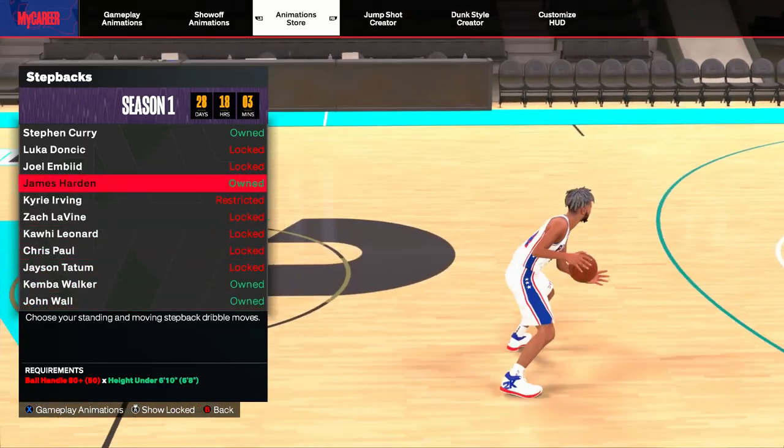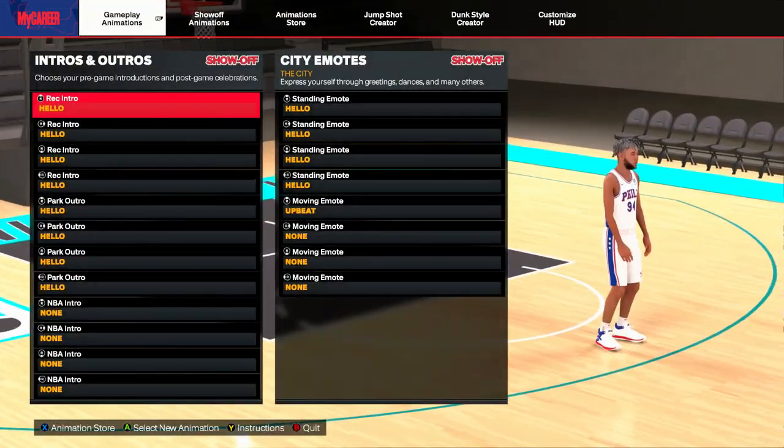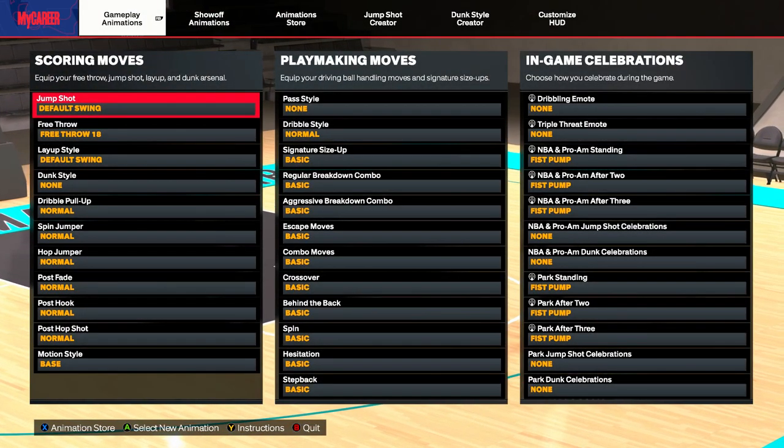Those are all your important dribble moves for this build. If you overall enjoyed the Jason Tatum build, make sure to drop a like, comment, and subscribe. It's been your boy No Limit Dots — I'm out, peace.